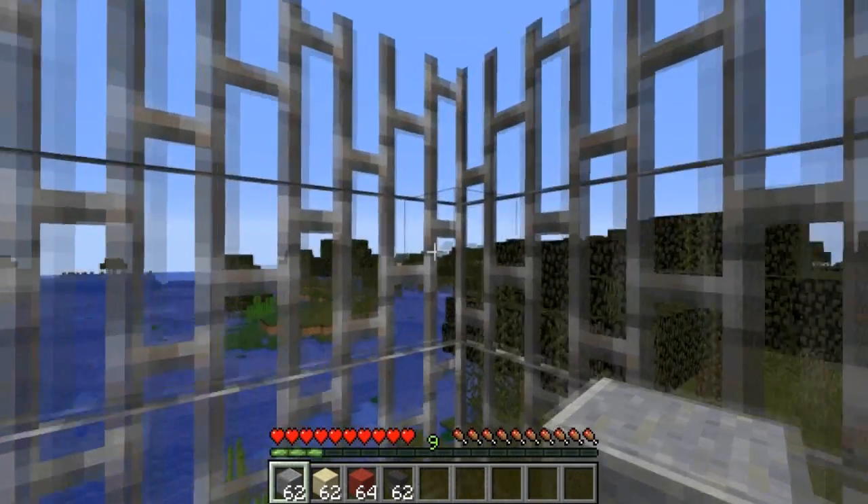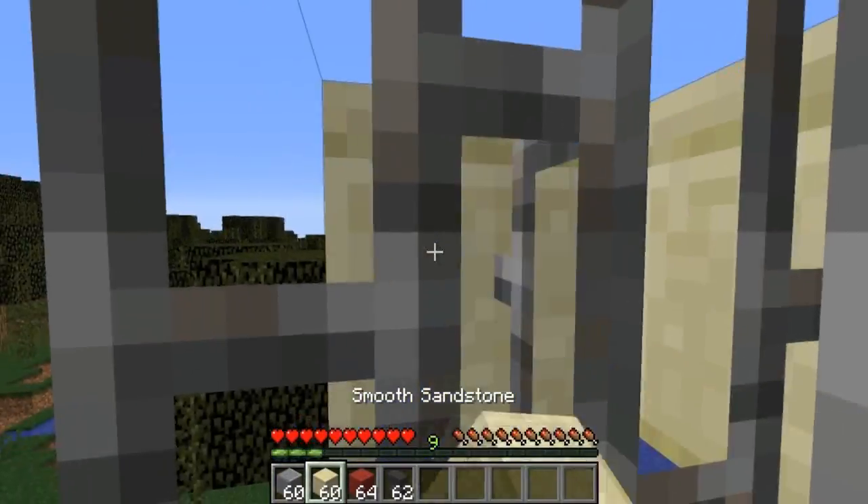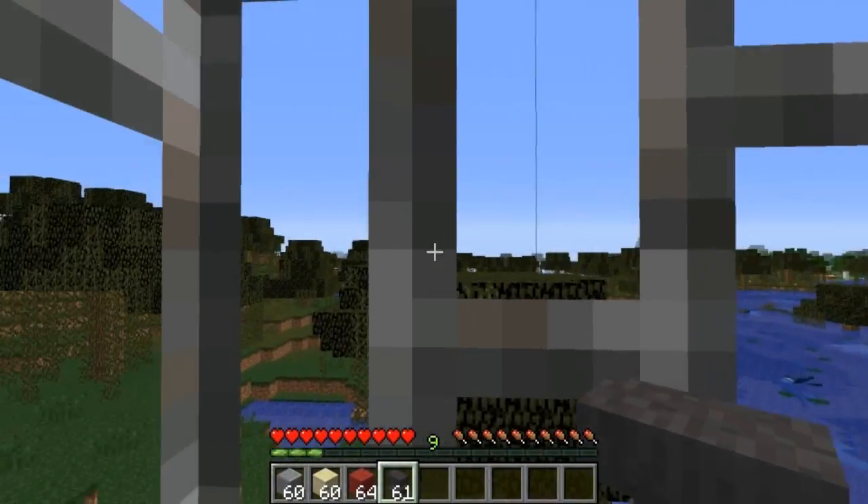You can place blocks on the outside of an iron cage from the inside — and this also includes blocks like anvils.